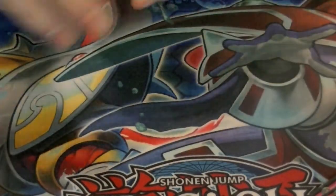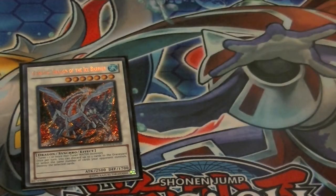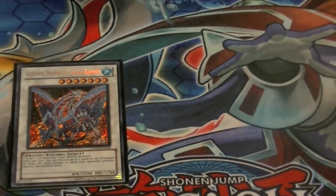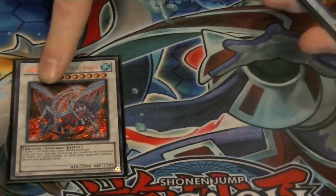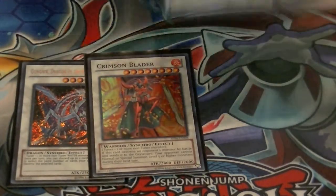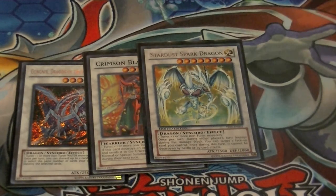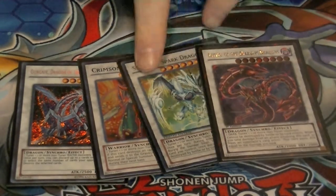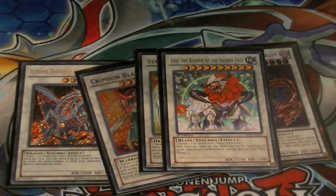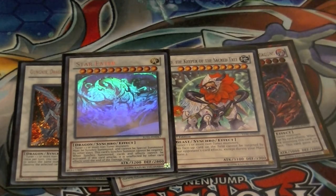Now for the extra deck — synchro portion. One Gungnir — discards up to two cards, destroys up to two cards on the field, once per turn. So if you discard Infantry and Marksman you can actually have four pops instead of two. One Crimson Blader to shut down special summon decks. One Stardust Spark Dragon — I like it because it can protect itself during either player's turn and you don't have to wait for a card effect to be activated. One Beals — you can go into this with Dragon Ice and Genex Controller. One Leo — just tough to get over. And one Star Eater — also difficult to get over.